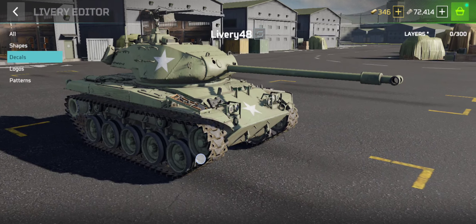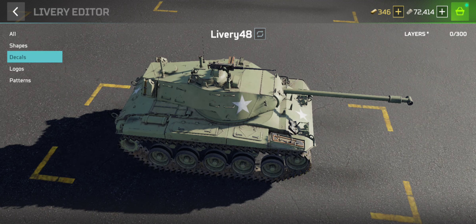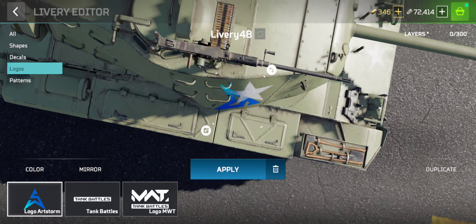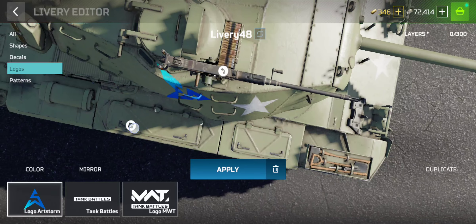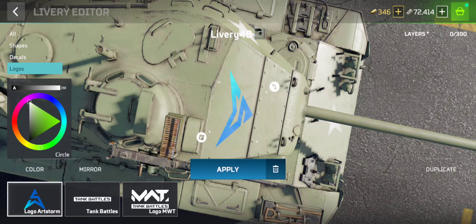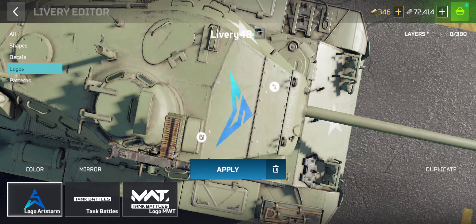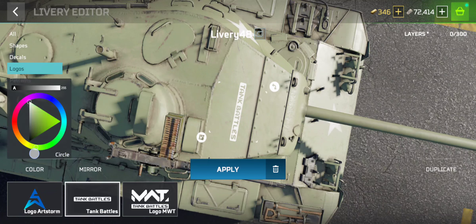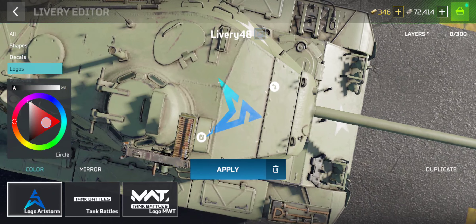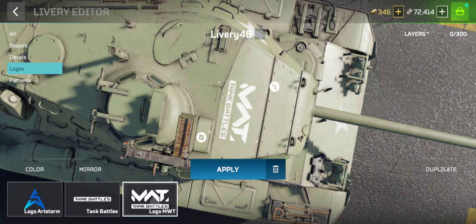There is also a decals option but it has not been given yet. In the logo section, you can use three logos as per your need. You can increase the size, and yes, you can also change the colors of the logos.